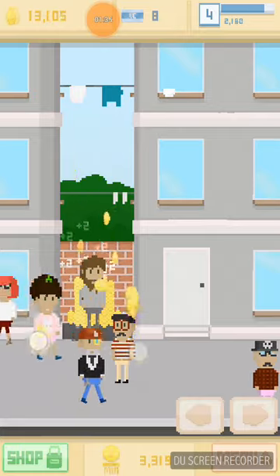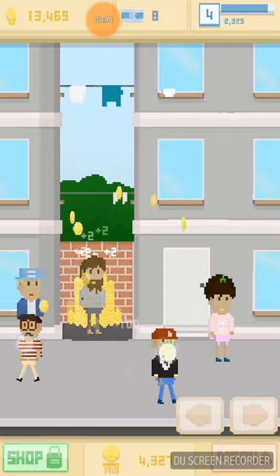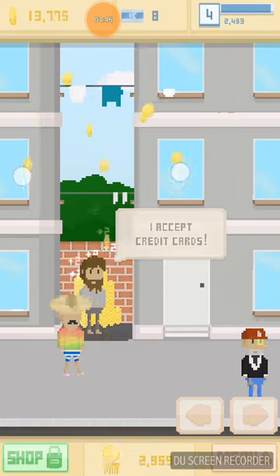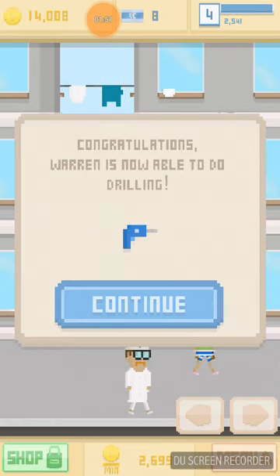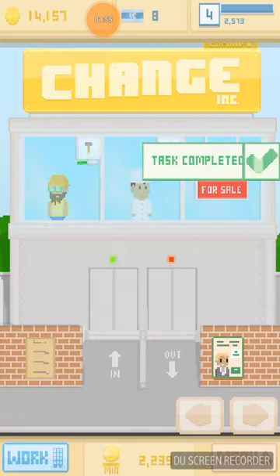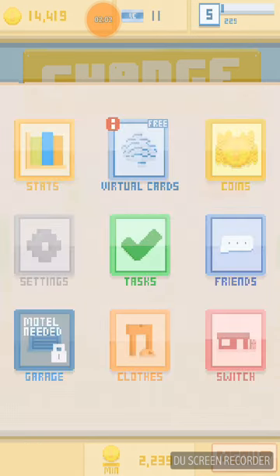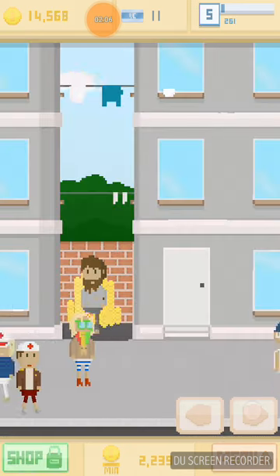I'm gonna try and get this stack up as high as the clothesline. I accept credit cards — throw them from the windows! Congratulations, Warren is now able to do drilling. Nice — square sunglasses, down shop.